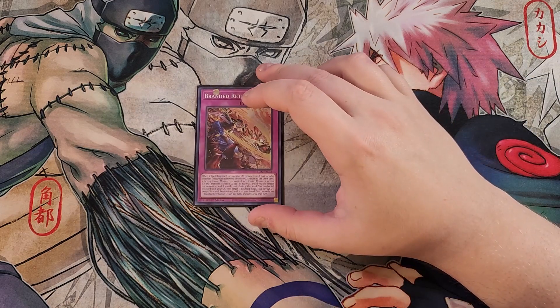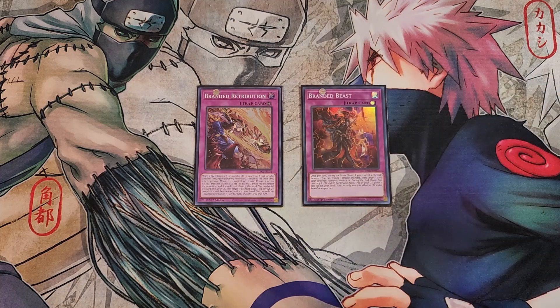For the traps, we're going to be playing a single copy of Branded Retribution and a single copy of Branded Beast. Branded Retribution is a counter trap, but we're mainly using its graveyard effect — you can banish it from your graveyard, target a Branded spell or trap in your grave except this card, and add it back to your hand. You'll usually be sending it to the graveyard off Albion for the draw effect. Branded Beast is basically a pop — once per turn during the main phase, if you control a Bysteel monster, you can tribute a Dragon monster and target one card your opponent controls and destroy it. During the end phase, you can target a Branded continuous spell or trap in the graveyard and place it face-up on the field.